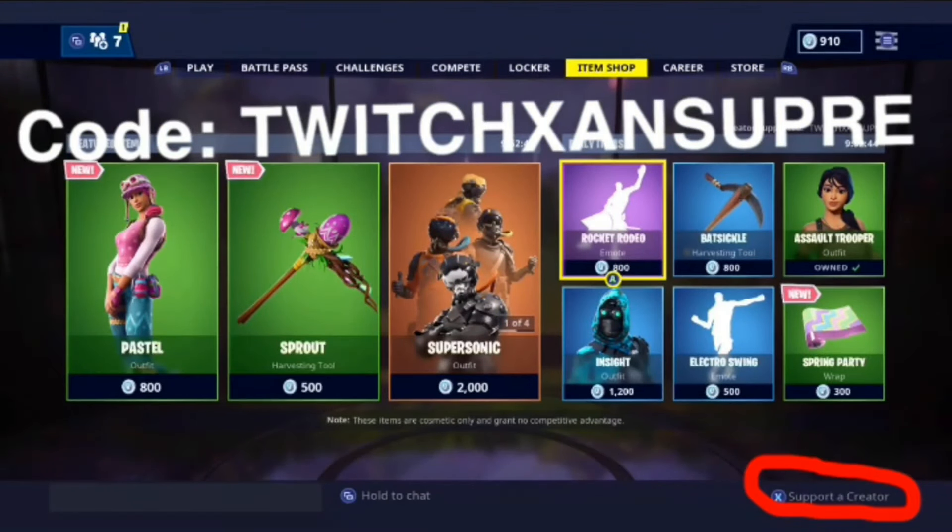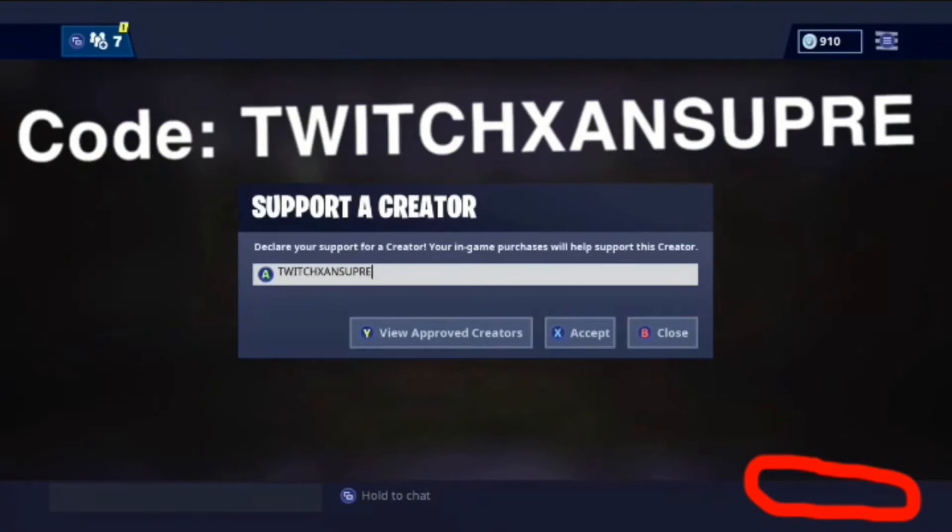Before we start the video, click X where it says 'Support a Creator' and type in the code TwitchZanSupree — all caps, no spaces. Thank you for using my code and enjoy the video. Don't forget to buy something in the item shop.